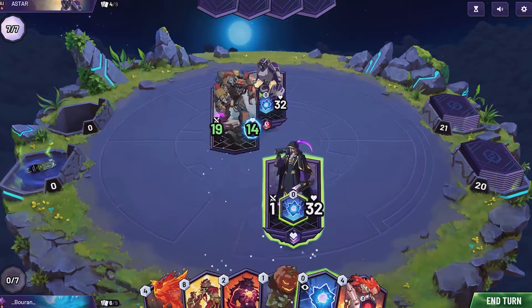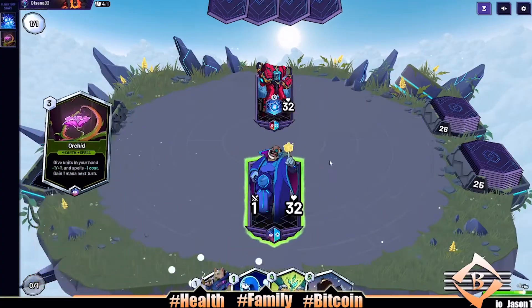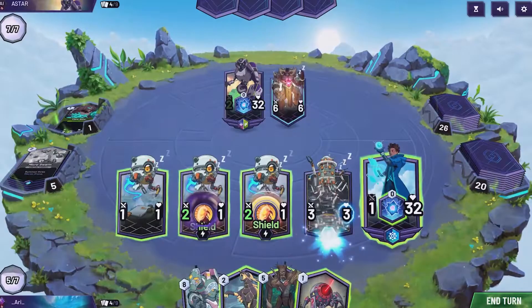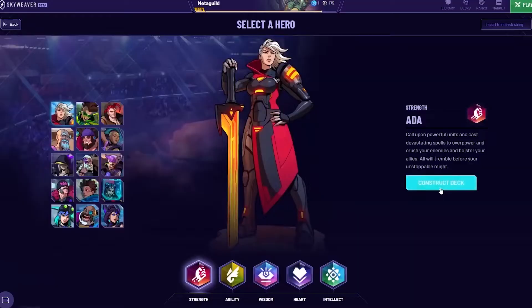Each card serves a different purpose in the deck. In Skyweaver, cards can be heroes or spells, and each can be enchanted with magical traits, have effects, or hold a particular trait. The enchant and effect type cards are unique and can be activated by in-game energy called mana.